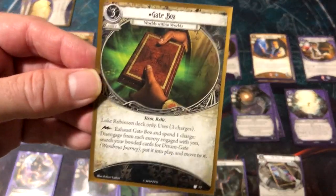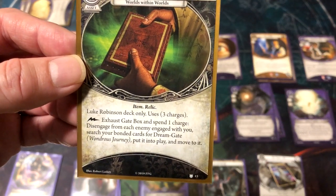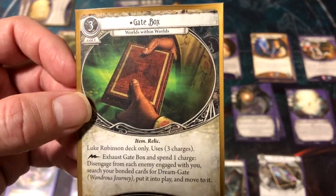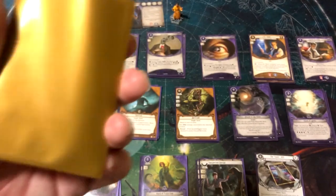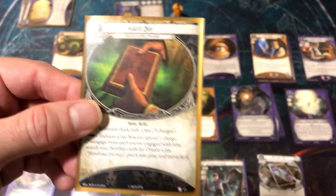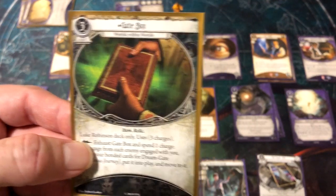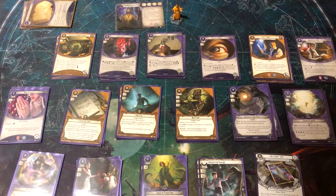Here's the Gate Box, which starts in play. It has three charges — for a free action trigger, exhaust Gate Box and spend one charge: disengage from each enemy engaging with you, search your bonded cards for Dream Gate, put it into play, and move to it. It's a special happy place. If you need to replay it, it costs three resources and it's an asset, not a permanent, so it can get discarded by Crypt Chill. There's also a timing window between hunter movement and before a hunter attacks where you can use it to escape.